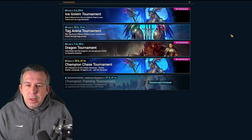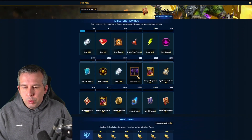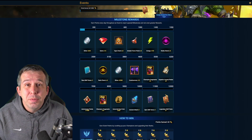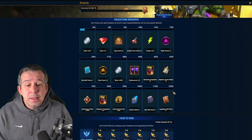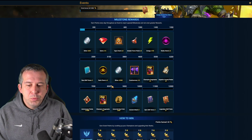We've got the champion training event live right now. We need 8,000 points to get to the Pythian fragments — that's the 15 in the bag. But there's also a legendary tome at 12,000, which is probably pretty worth doing. If you've got a decent amount of resources — energy, silver, gems, brews — 12,000 is actually a pretty low bar for a legendary tome, bearing in mind we'll be two-thirds of the way there anyway.